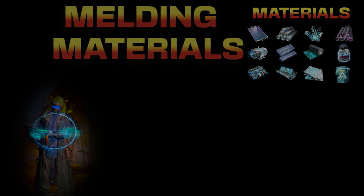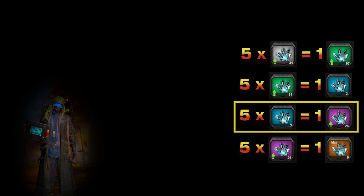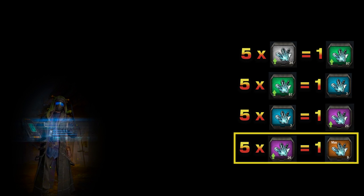To start constructing your equipment, you need to meld materials together to the desired color. If you are building purple equipment, then you need to meld up to purple. If you are building orange equipment, then you need to meld up to orange.